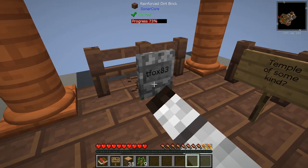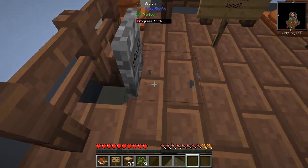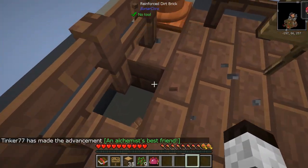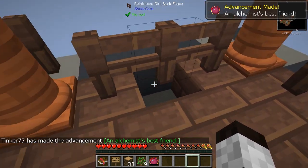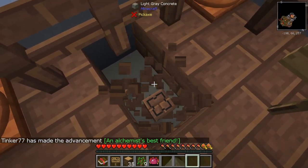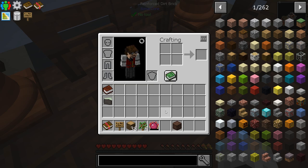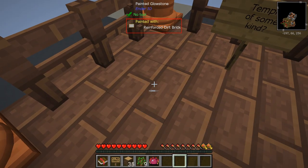I'm going to hit that really quick. I got the block behind it — that wasn't what I meant. There we go. That gave me the Alchemist's Best Friend. I want to get that block there. Apparently it was painted something — painted glowstone. It must have a lot of glowstone around here to keep this lit up.